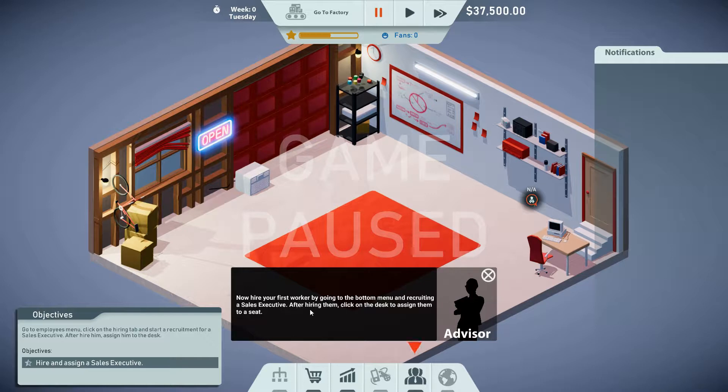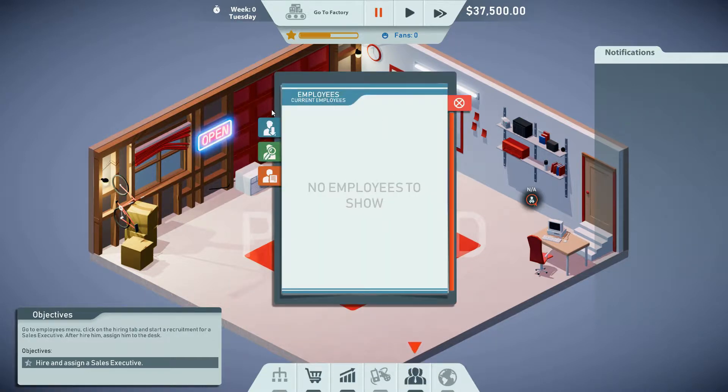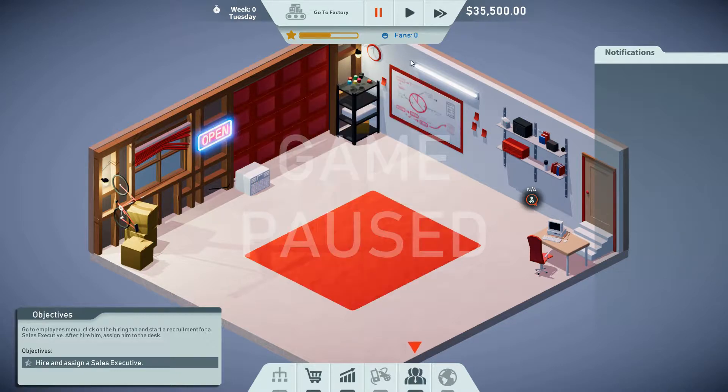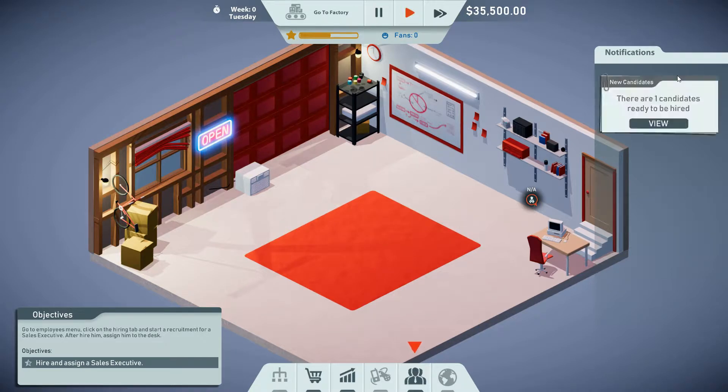Next: hire your first worker by going to the bottom menu and recruiting a sales executive. After hiring, click on the desk and assign them. So we want to use the search function here — recruit a sales executive and start recruiting. This costs two thousand dollars. Pause the game — there are your candidates. I'll let that get to about seven.